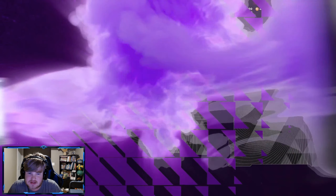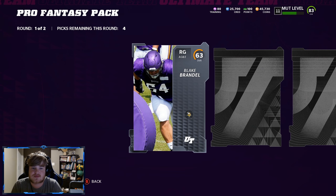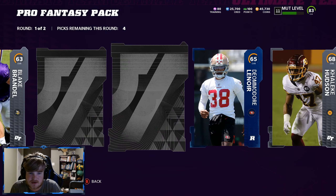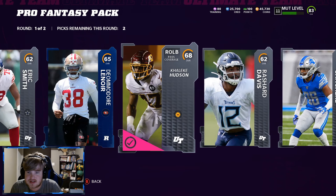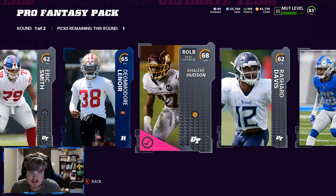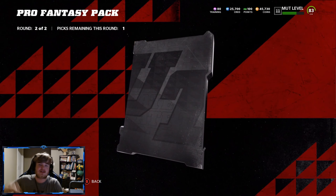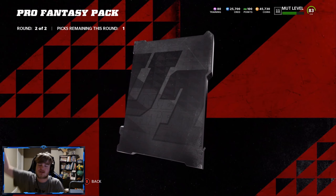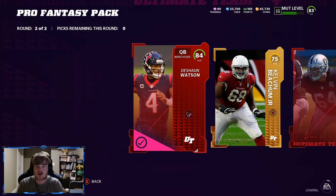You gotta do better than this — you gotta up the odds or something, you gotta help us pack rippers out here because we can't get anything. I don't know about 'we' — I have not pulled anything this year at all. 68, 66, 66, and 65. We get an elite finally — 84 Deshaun Watson. Another elite — Richie Incognito. We'll take the Deshaun Watson.